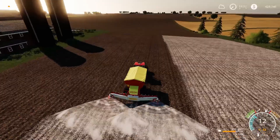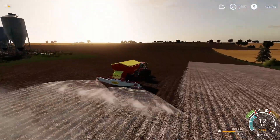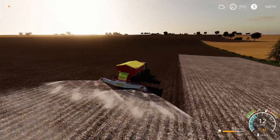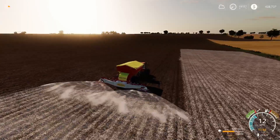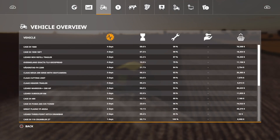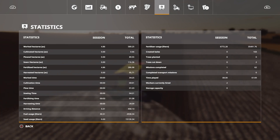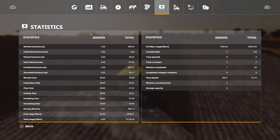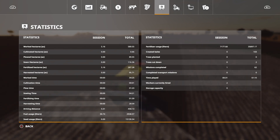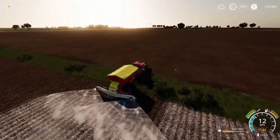I certainly think 70,000 liters should be enough to cover the field. With the sun setting, I'm not going to put up a long list of contracts completed overnight. Instead, here's an easy way of tracking it - missions completed: 62 total, one in this session. By the morning that should have gone up, and when the money's gone up we'll check again. That way you'll see I've done more missions and there's no jiggery-pokery - I haven't cheated money in overnight.